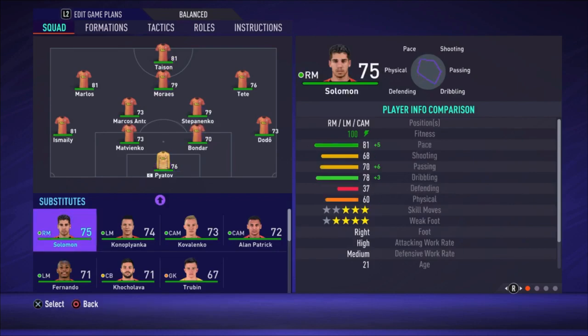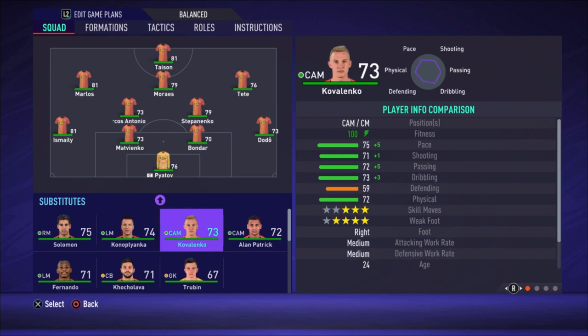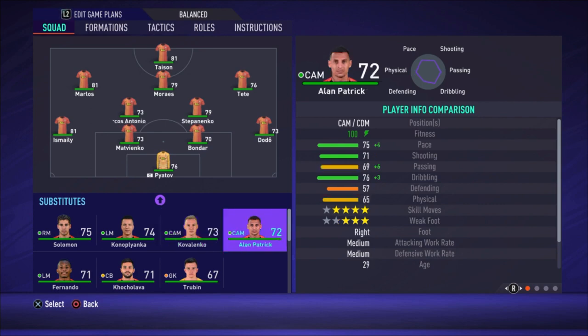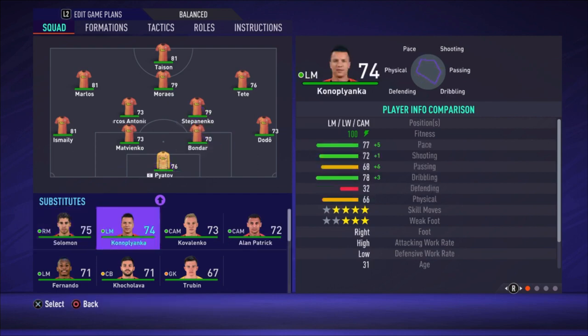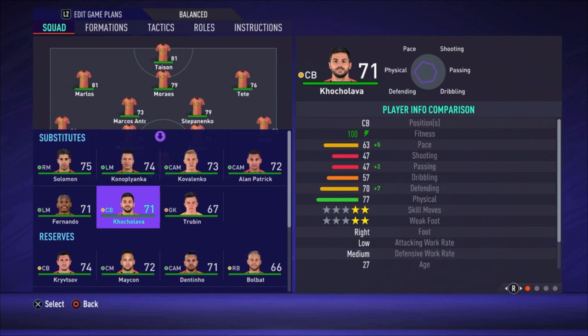We also have some good substitutes. Solomon has 81 pace and good dribbling, so you can replace him during the match at an attacking midfielder position — I'd recommend putting him on the left or right side. There's also a young player — I'm not sure I'm saying his name right — who is good to replace on the wing. Kovalenko is pretty good too; you can replace one of the central defensive midfielders or use him as the central attacking midfielder. Alan Patrick I use to replace Stepanenko almost all the time because Stepanenko gets tired, and having a fresh central defensive midfielder with 75 pace on the bench is a wonderful thing.